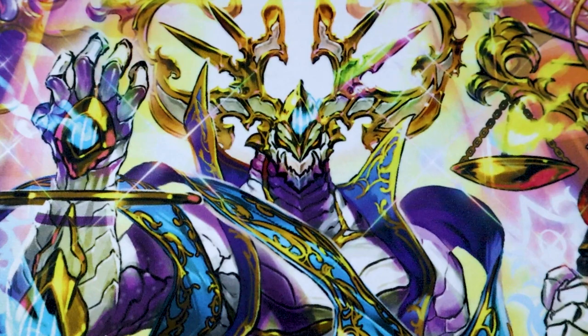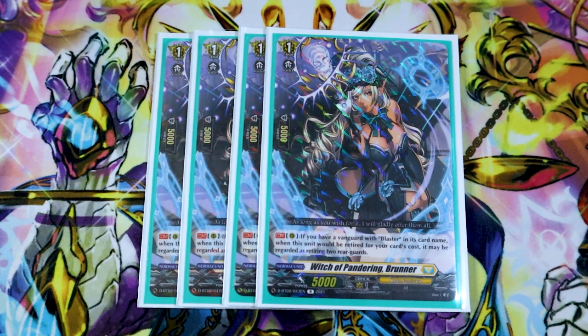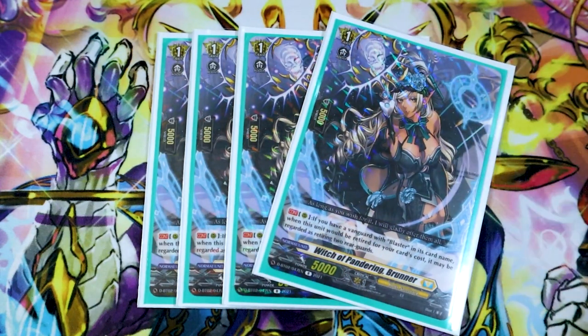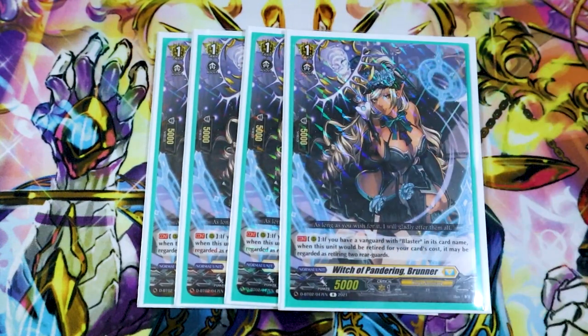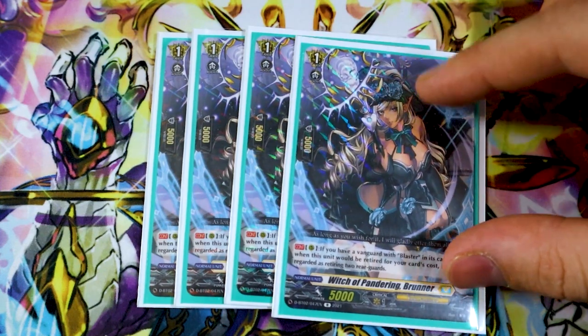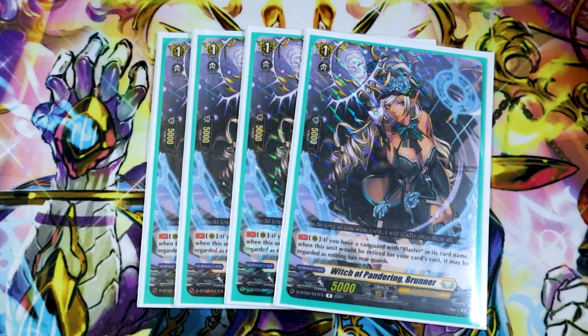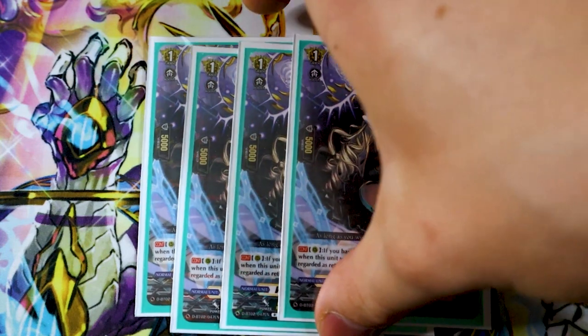Next up for grade ones, to help mitigate the retire cost, we got four copies of Witch of Pandering Brunner. Brunner's skill is if you have a Vanguard with Blaster in its name, when this will be retired by a card effect, it's regarded as two rearguards. So one of this counts as two — if you have Phantom Blaster Dragon, retire this and something else and you've got your three-cost. You're not losing as many rearguards. Being able to find this with Maka is also really helpful.